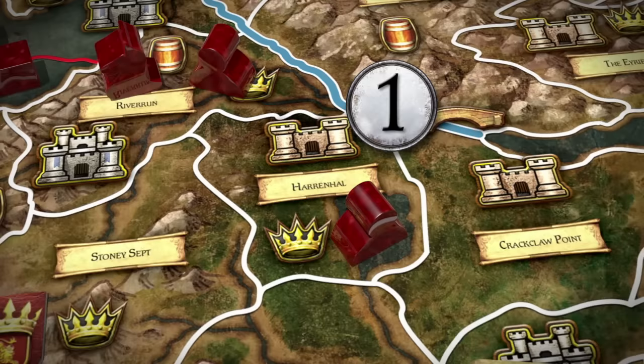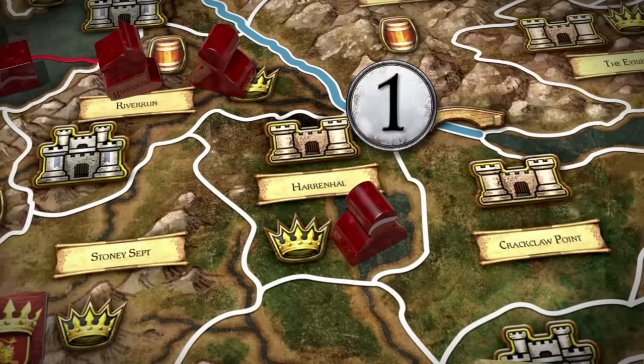Lannister's final mustering area is Harrenhal, which provides one mustering point. Lannister spends this point by placing an additional footman unit here, forming an army of two units. House Lannister has now concluded its mustering. In order of the Iron Throne influence track, the next house now resolves its mustering. This continues until all houses have mustered units on the game board.